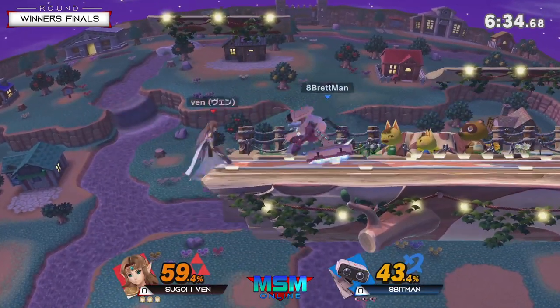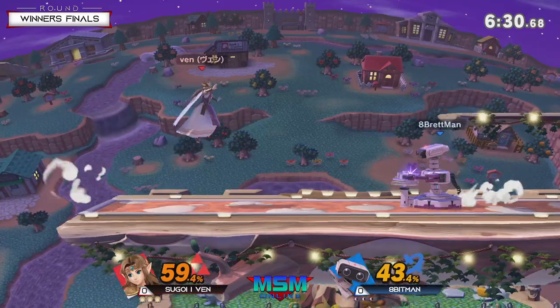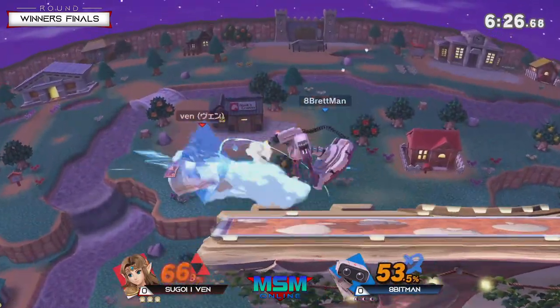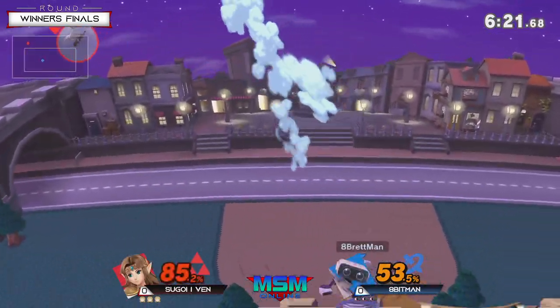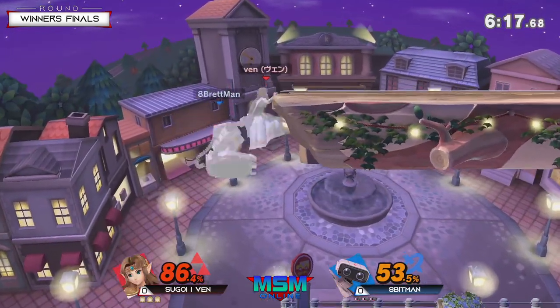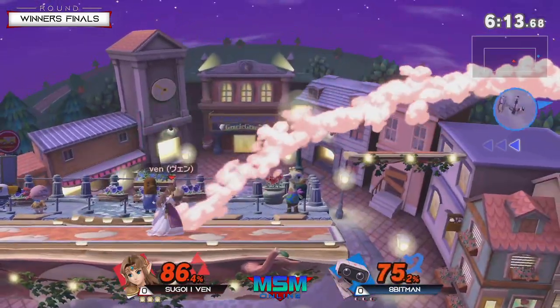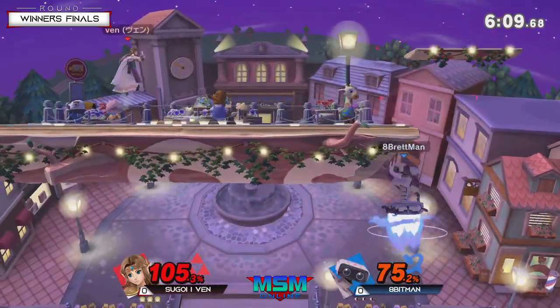Nice use of the gyro, using his projectile as well. Was going to use the robot arms there, but that was also a very good spot dodge, avoiding that grab. That neutral special is really good for Zelda using that recovery to get back, but getting hit by the up air.